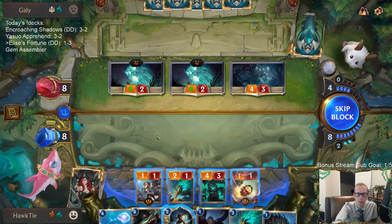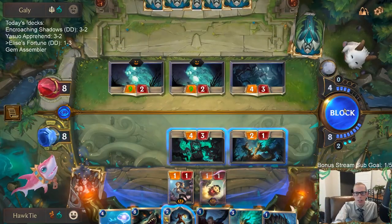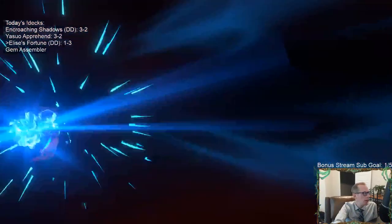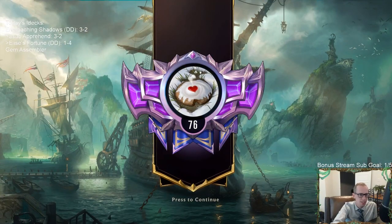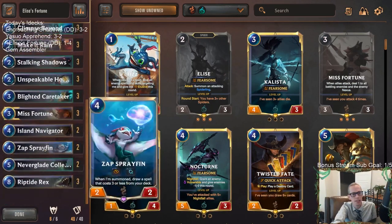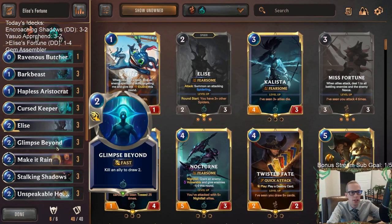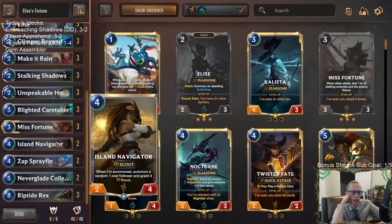GGs. I don't know exactly what I could have done differently — I killed so many Fearsome things with Blighted Caretakers already, just couldn't have enough Fearsome blockers. They had to kill me that turn because Riptide Rex was going to kill them. Just another crazy close one. Every game was really close — we were just on the losing side of a lot of those. Island Navigator really didn't look that good in our deck. We were going real wide and didn't have room for it.